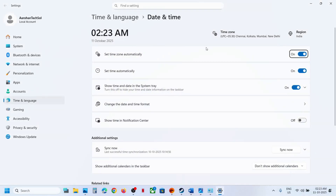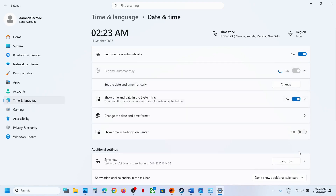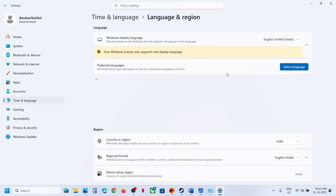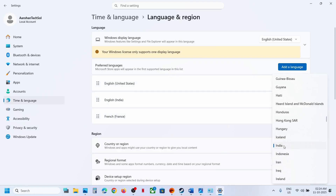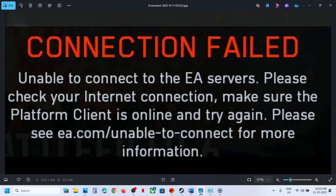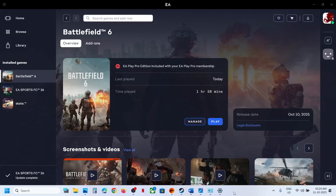Right-click the date and time at the bottom right and click 'Adjust date and time.' Make sure 'Set time zone automatically' is turned on. Turn on 'Set time automatically' as well, then click Sync Now — this is important. If you receive any error in red, click Sync Now multiple times. Go to Time and Language, then Language and Region, and make sure your country is selected. Relaunch the game and check. One of these steps should help fix the connection failed error.